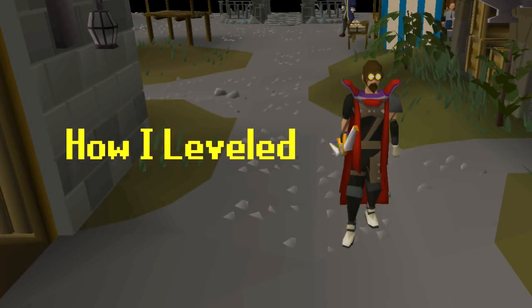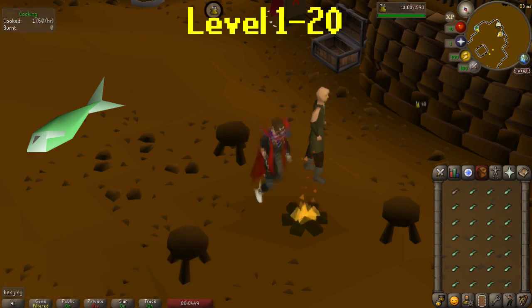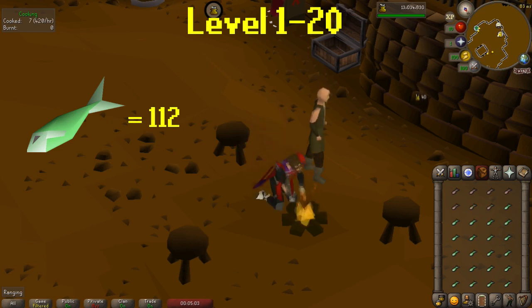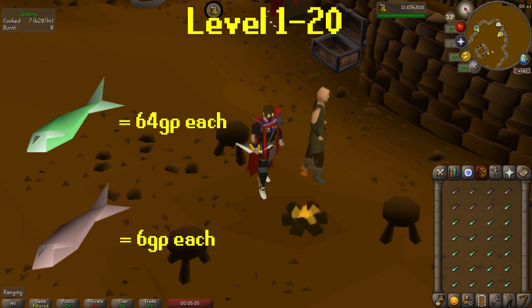Here is how I went through the process of training cooking. I mentioned some prices in this part of the guide — to see current prices when you're watching this video, check out GE Tracker for the most up-to-date prices; my referral link is in the description. For levels 1-20, I cook sardines. I did those at that level because I had tons from early level fishing. You'll need to cook 112 of these, but I recommend buying or fishing more than the exact number since you'll be burning some. I would recommend catching these since raw sardines are 64 GP each and cooked sardines are 6 GP each.